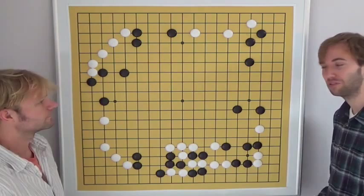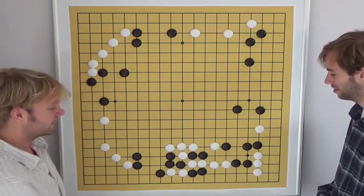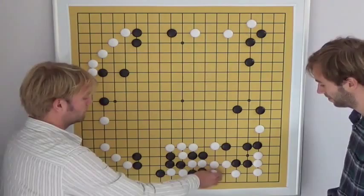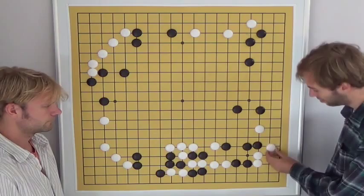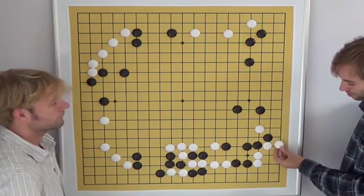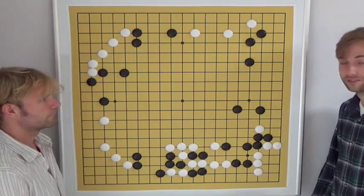White played on the second line, which is very calm, and the idea of white is clear — white is threatening to connect underneath. We can see that black got a move in the center and was able to kill white's group. Myungwon told us he regretted this. In the game he should actually have played this hane on the second line, which would make life in the corner. Note that after this hane, white plays on the first line — good shape to remember. Now white is locally alive and doesn't have to connect underneath anymore.